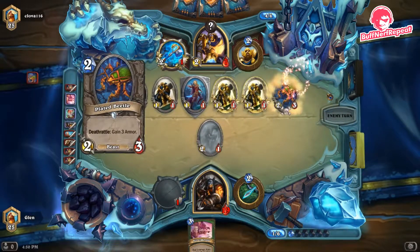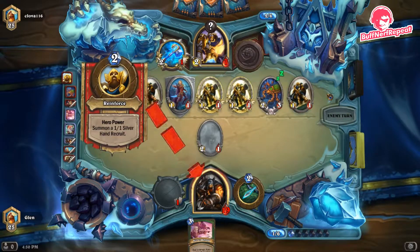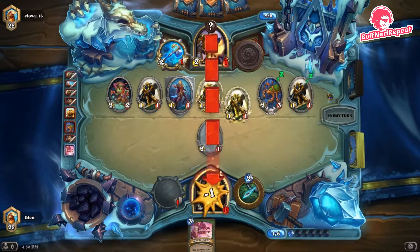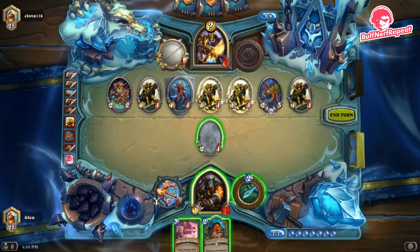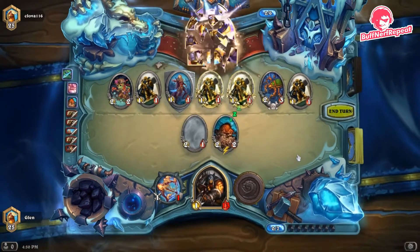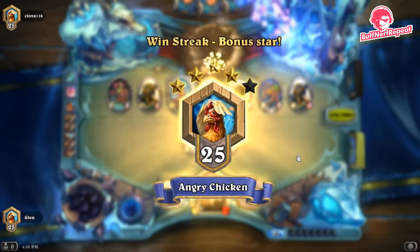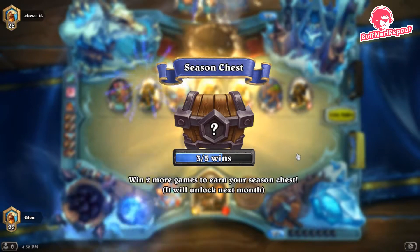We drew the extra beast to win the game anyway, but we had lethal regardless. We played to our outs, recognized we were falling behind, and were able to win. As you can see, we didn't have the board — if this game went on much longer we'd have been easily defeated. But we played to our outs and won. That's what this deck is all about. Let's play another game.